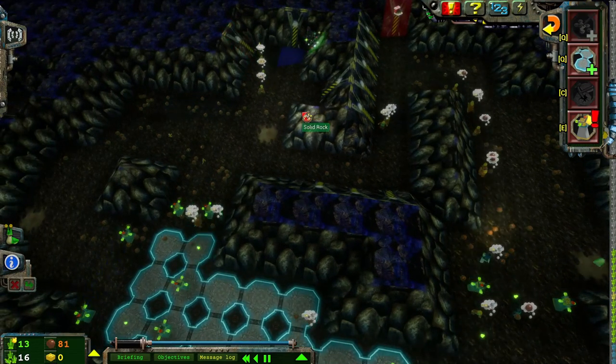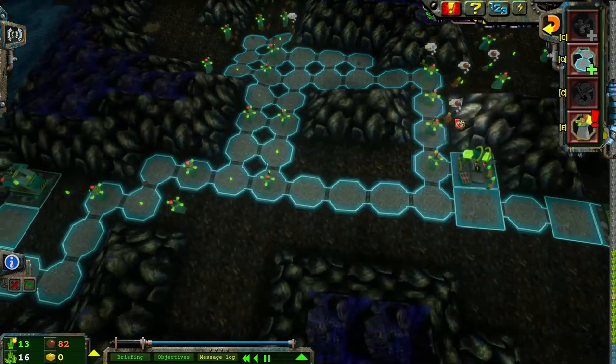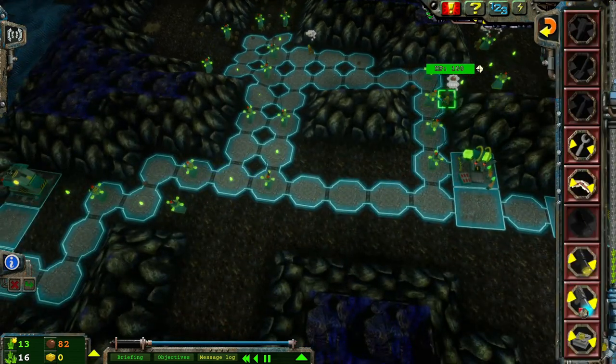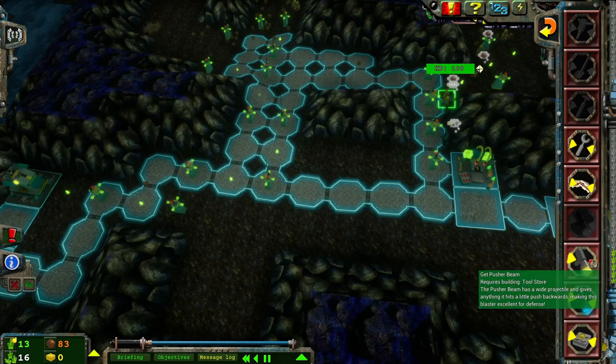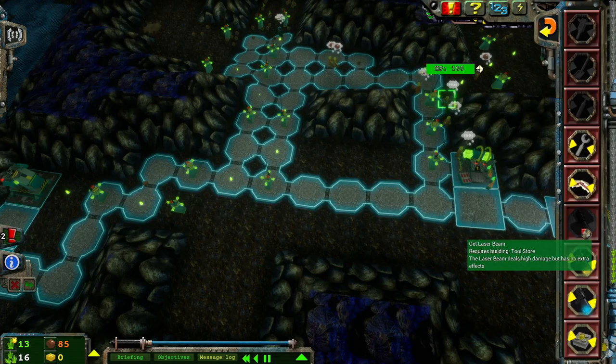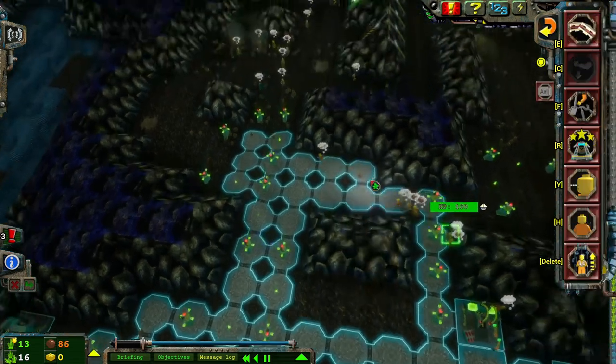Somebody had commented below asking what do each of the different beam weapons do. I think I responded to it, but just in case: this one, freezer beams, will slow them down. The pusher beam does damage and pushes them. Laser beam just does damage. And I much prefer the...